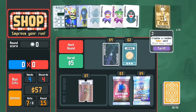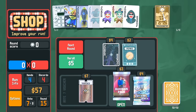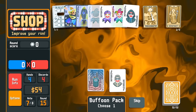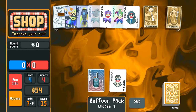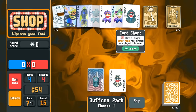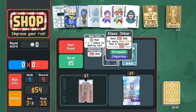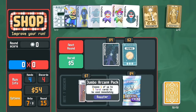Going to buy Invisible Joker — I keep forgetting to use the Judgment card. We don't want either of these options available right now.